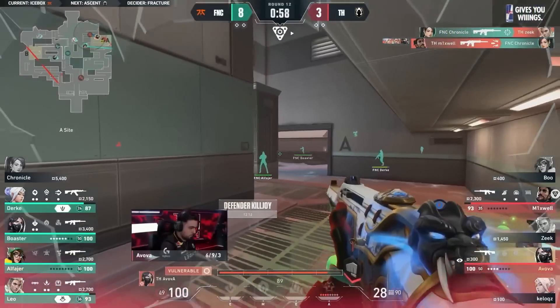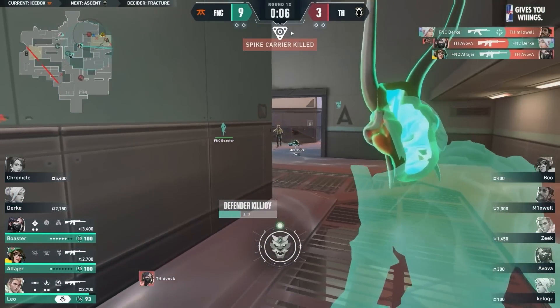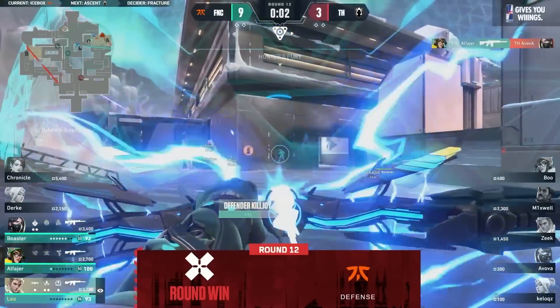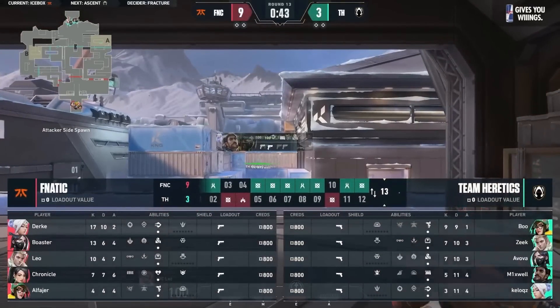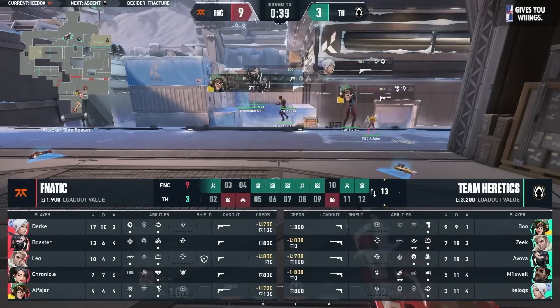But they still lose players even in that numbers advantage. Lockdown too — you have to fight forward into the lockdown. Avova has to take a chance — there's two players here and he can't make it happen. Alfier back on stage — he's going to make things easy. 9-3 on the half. They even still have the Hunter's Fury ready to go, just in case the lockdown was shut off. Beautiful stuff — great half for Fnatic.